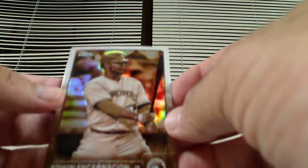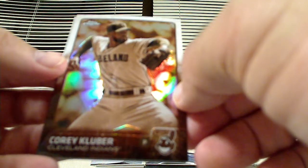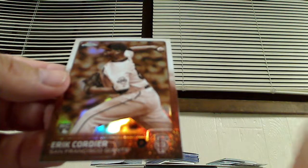We got this little pack of sepia cards — feels like there's maybe three or four cards in here. Let's see who we get. This is actually pretty cool looking — Edwin Encarnacion, sepia refractor. Corey Kluber, Ian Desmond, and a rookie — Eric Cordier. So that's four sepia refractors in the blaster box.